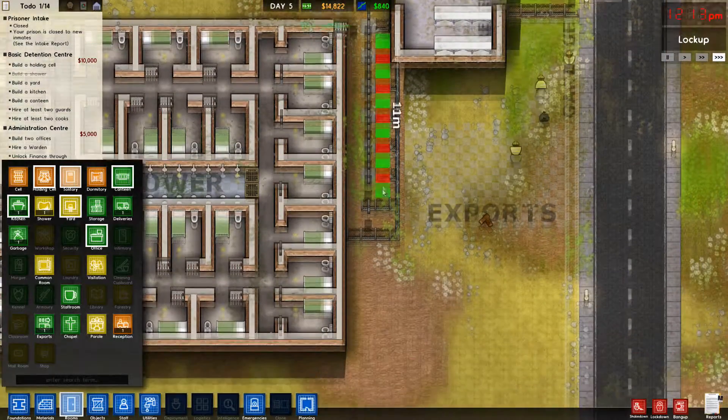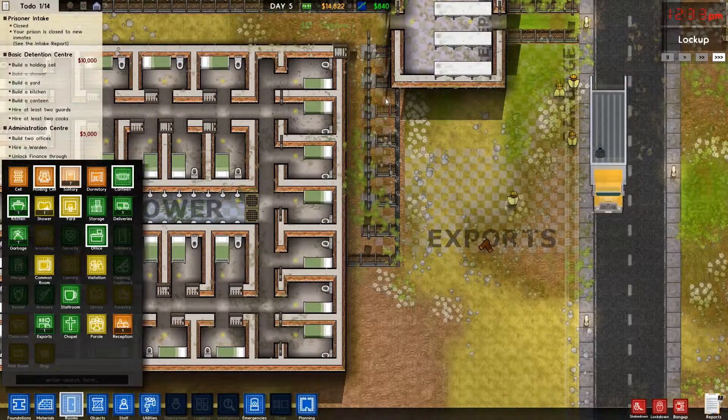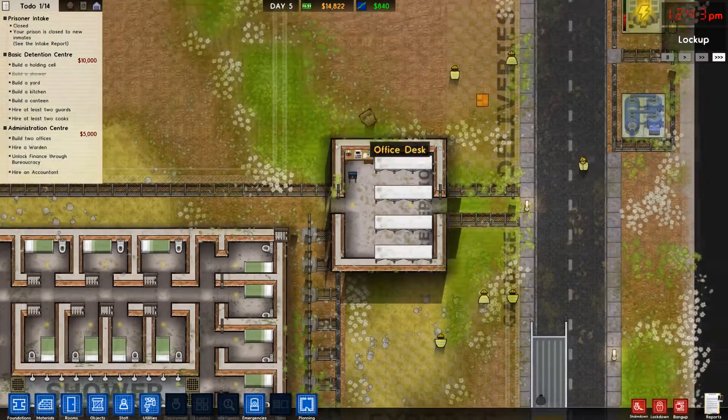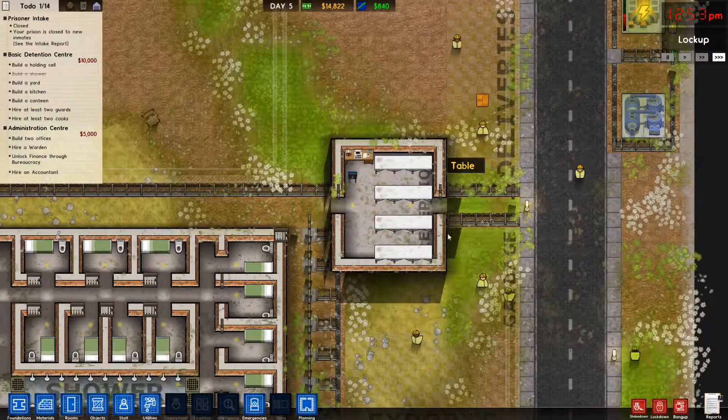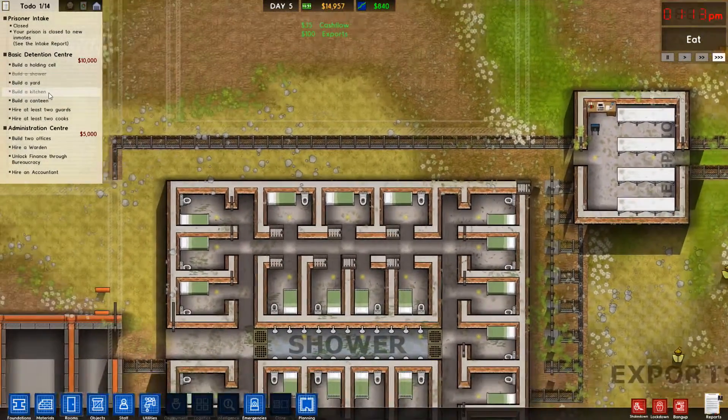Solitary. These are solitary rooms. We have a total of 1, 2, 3, 4, 5, 6, 7. And then we can build another 7 up here. What else are we doing? Build a holding cell, a yard, a kitchen.